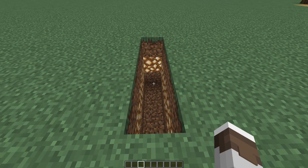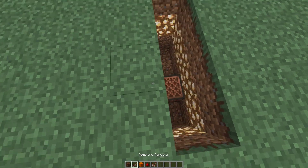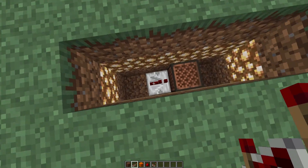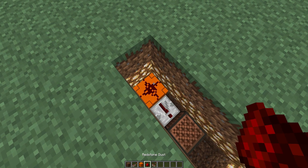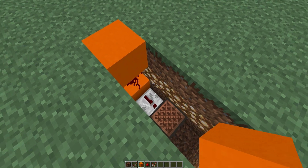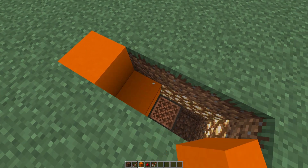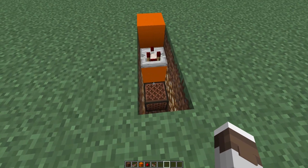Start by digging out a four-long hole that is three blocks deep. On the second block in, place a note block with a repeater going into it this way. Then a piece of orange concrete, or any sort of building block, with a piece of redstone dust on top. Hold shift and place orange concrete on top of that. Place a block above the repeater with a comparator on it like this.